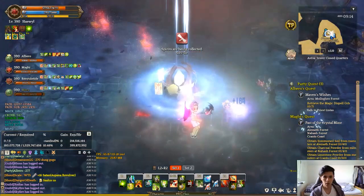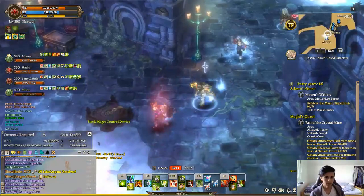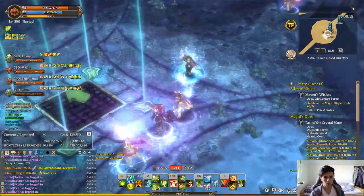We got it right — that's 50 spirits. And once the seal has been broken, the next area unlocks, and it's the first boss called Departed Horse.